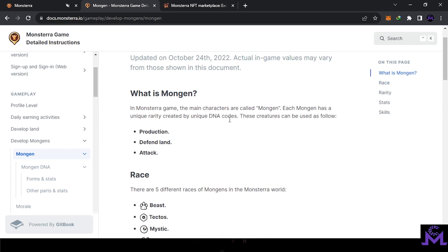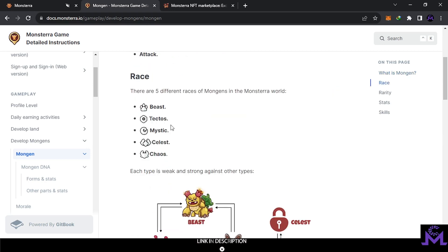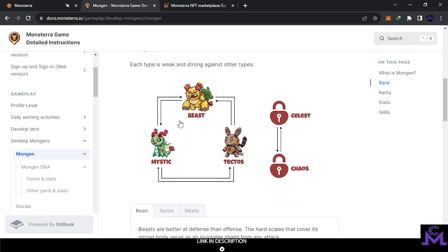These Mongens have DNA — it's like the sole core of their build. They have unique traits and also rarity when they are created. There are different DNA types: production, defense, or attack — it depends on what stats they have. They also have races: five races now — Beast, Tactos, Mystic, Celeste, and Chaos. These are the races.